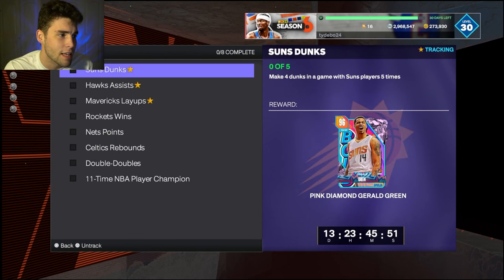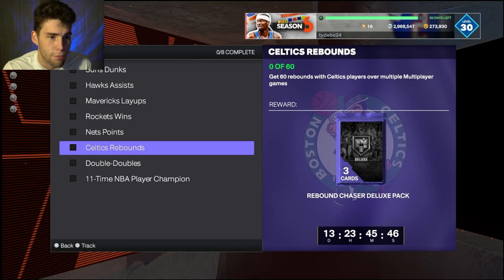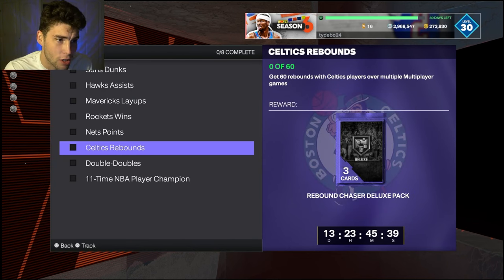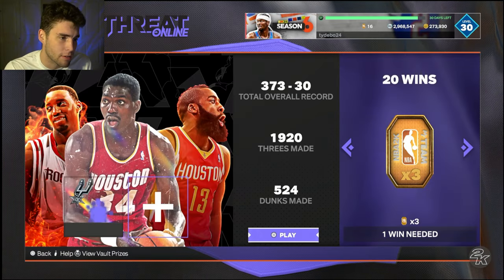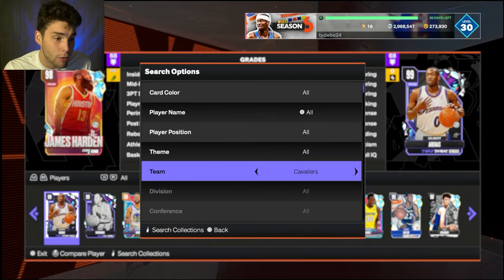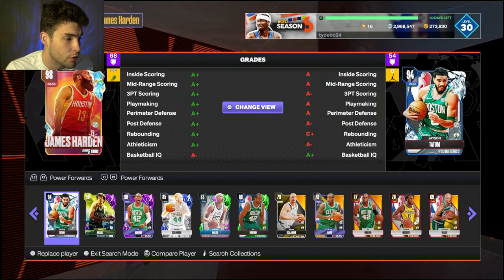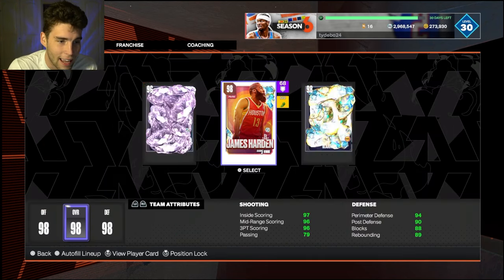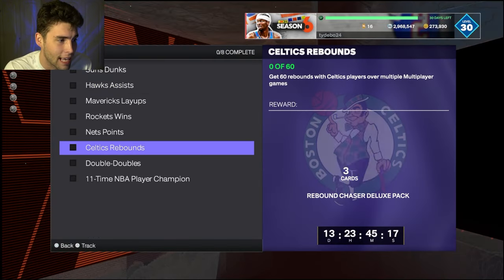Looking at a couple of hours total so far. Then you've got to get 60 rebounds with Celtics players over multiplayer games. This is the one somewhat tough challenge because you have to go into multiplayer — clutch time online or triple threat online. What I would do is go in with a lineup of all Celtics players: Robert Parish, Jason Tatum, Jaylen Brown, Drew Holiday. I'd use Robert Parish if you have him because he should be able to get a lot of rebounds.